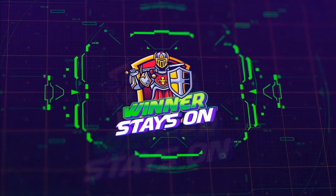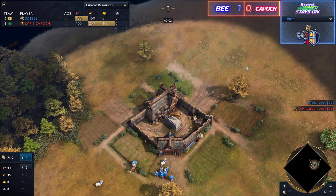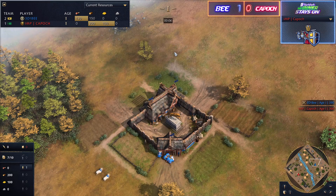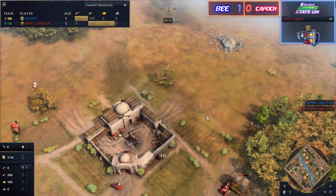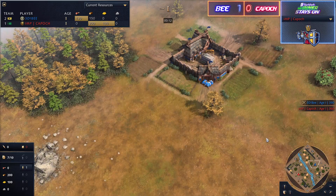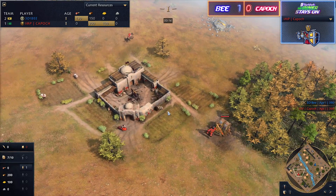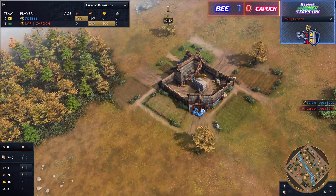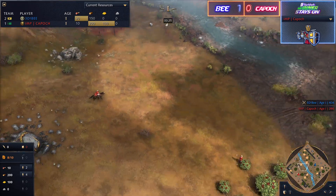Let's get underway for game number two. Just how powerful the Delhi are — we're in the second game and both players are already looking to strike off their bingo chart of civs played. We move into Mongolian Heights with Delhi versus HRE: on the left side is Kaposh employing the Delhi, and on the right side in blue is B picking the HRE.